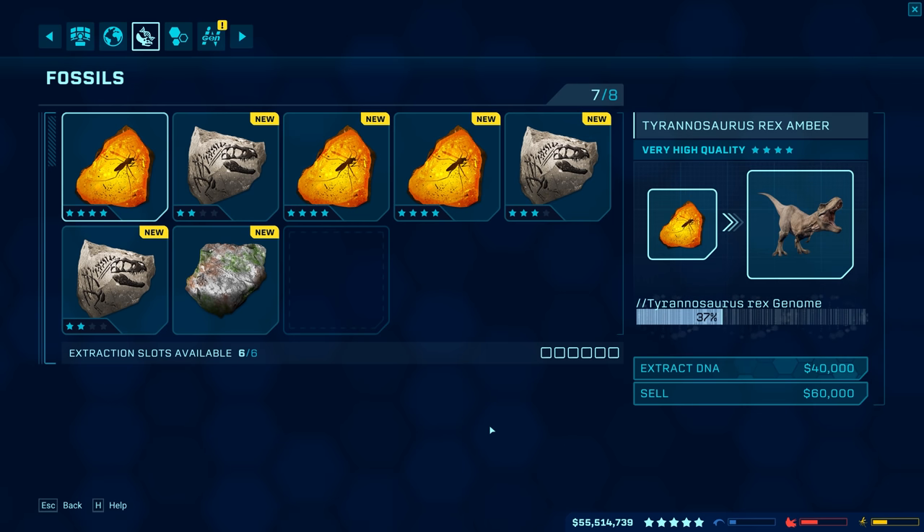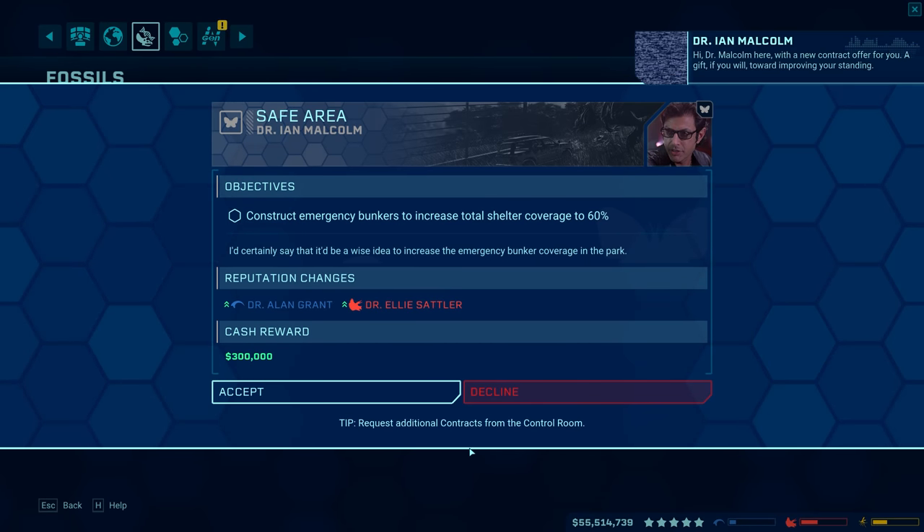Invisible terrain on is four, so that's good — that's all that we have in there, so that's great. No failures, so that's awesome. Anyways, we should have more T-Rex fossils, you guys. Let's look. Oh, I never even started extracting these. I should have started extracting these fossils. Hi, Dr. Malcolm here with a new contract offer for you — a gift, if you will, toward improving your standing.